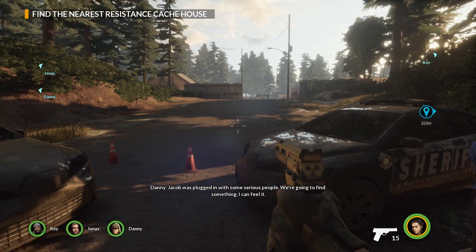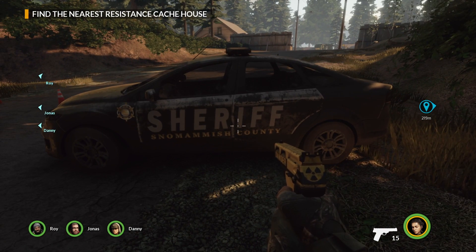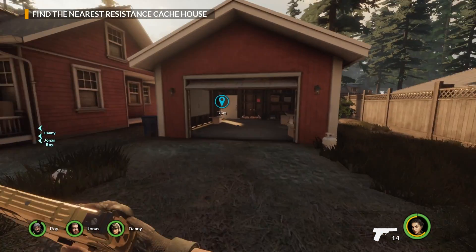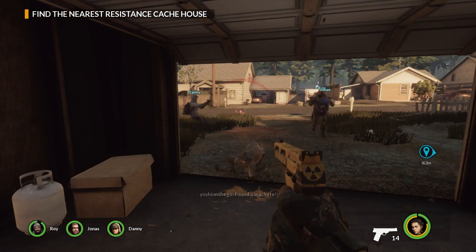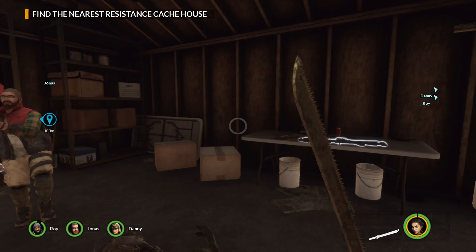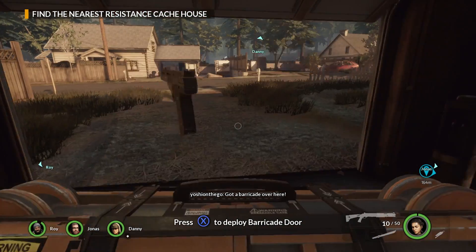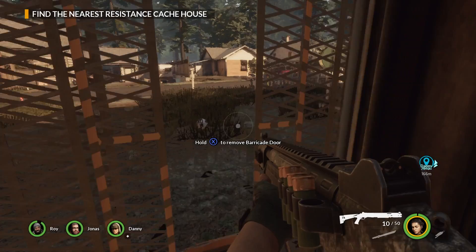The level starts with our team coming up on some abandoned police cars on the outskirts of town — certainly a very ominous sign. Immediately to the right, there's a garage that introduces us to some of the weapons, like the machete, sometimes a fire axe. There's always going to be some weapons, health items, and barricades — we can fortify our own structures. That's pretty neat.